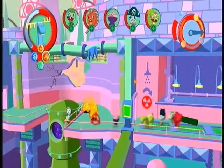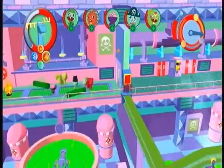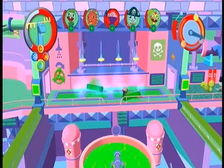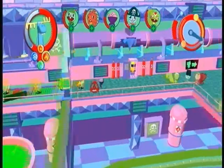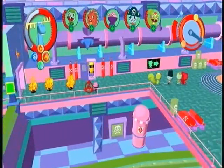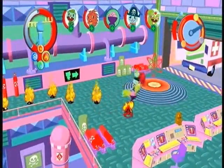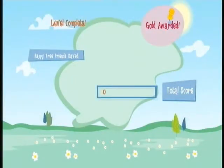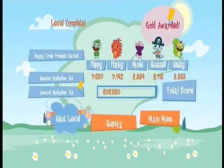In the contamination chambers you gotta be careful, because the things start glowing again if you're not quick enough. I didn't realize that, so I had to run back and shower off one of them because he got radiation poisoning — a bit of a bummer, but he caught up to the other guys in the end. He got a little bit of cancer in the process, more like. Quick level, and an easy 600,000.